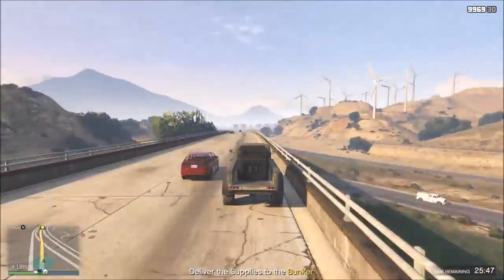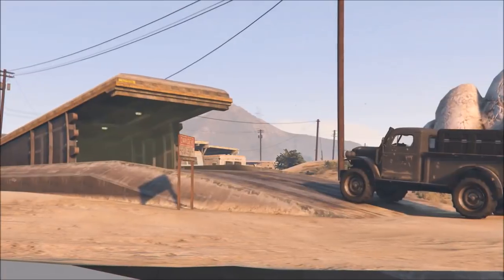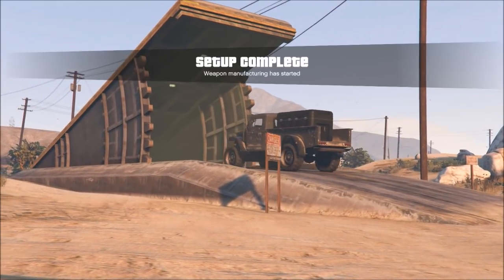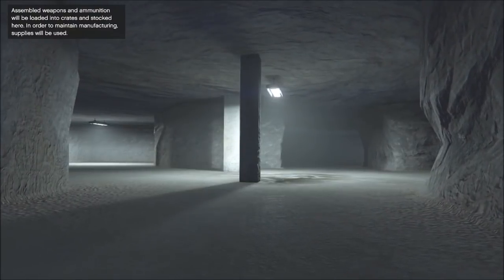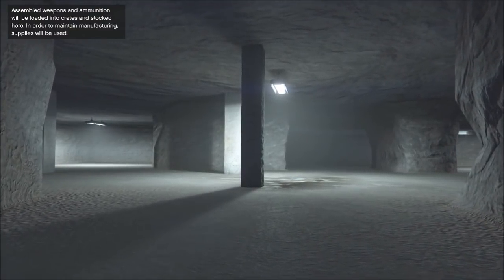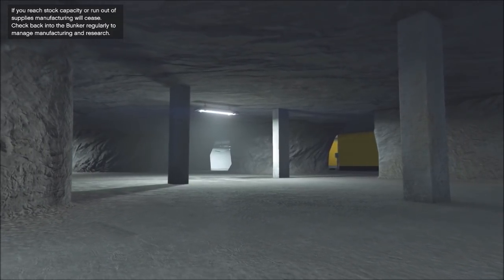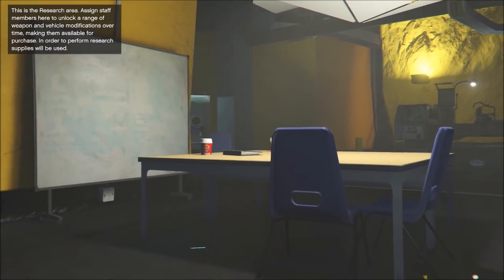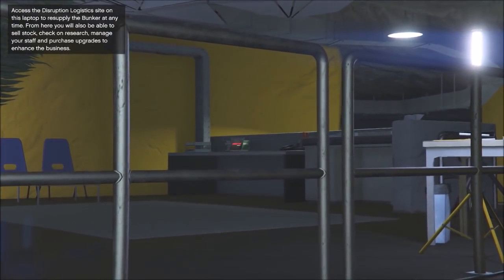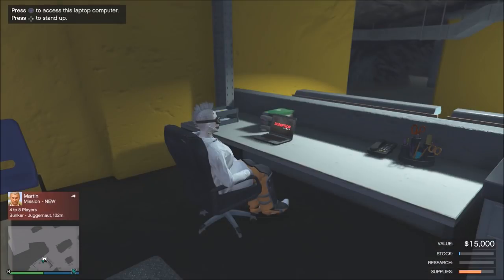I'm driving my truck up to my bunker now, and once it's delivered I can really start managing all this stuff and set it up for good. Once you're inside again you will get another cutscene of all the rooms — there's the manufacturing area, the research area, and a storage area where the product is. It's basically just running you through everything again, similar to what the guy told you in the beginning, and then you can go to the laptop and really set it up.